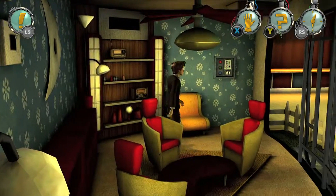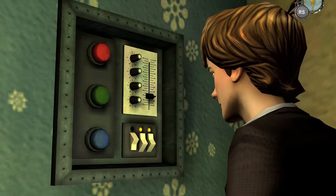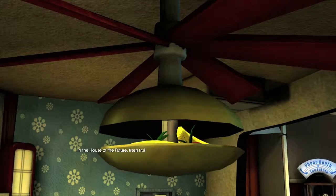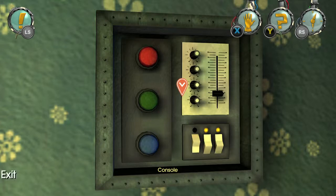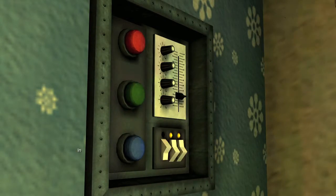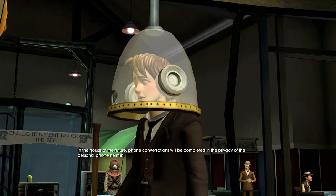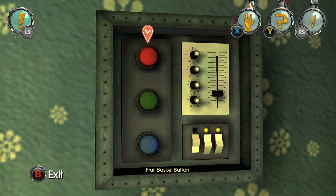Interact with the panel, which you need to do to get the phone call achievement, but there are also two other buttons that are very easy to miss. The red button brings down the fruit basket. The green button brings out the phone, which you need to make calls for that achievement and to progress the story — no spoilers. Make sure you hit that green button. The blue button is pretty much the same as interacting with the bookshelf; it just tells you the house has an entertainment center.